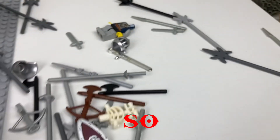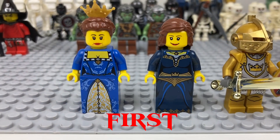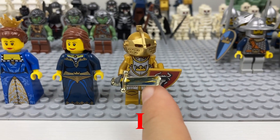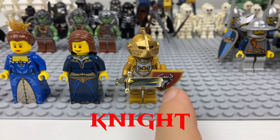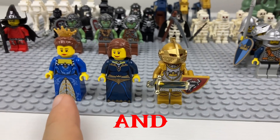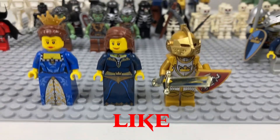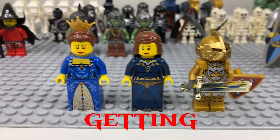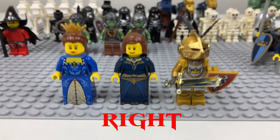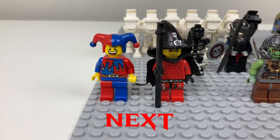The first three minifigures are a queen, a princess, and I think that's the king — or he's just a really gold knight, but I imagine it's a king. So we got king, princess, and queen, which is really good. For the first time getting anything castle-related, I got all three important people right there. They all look super sick.